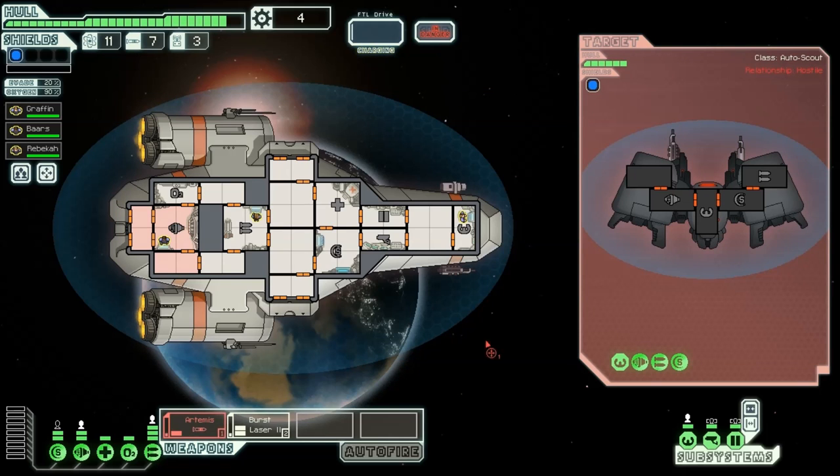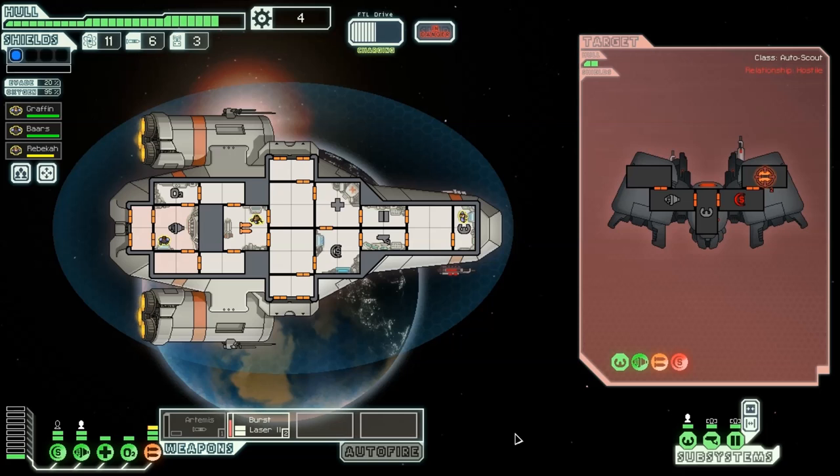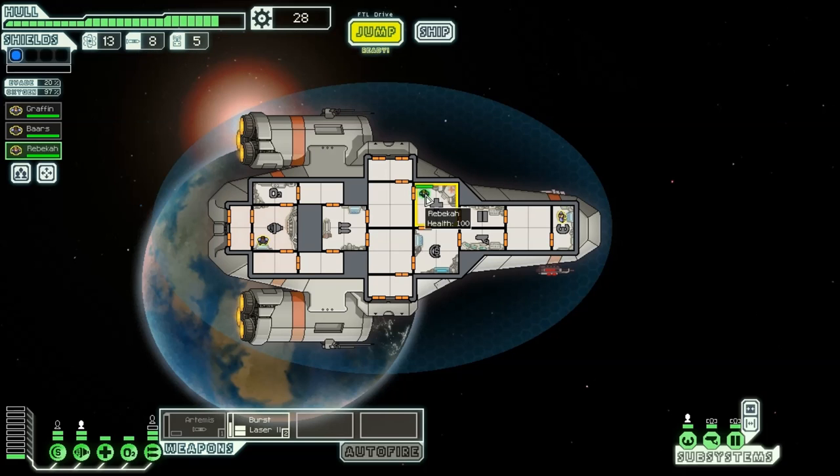An automated rebel scout is attacking the small refueling outpost — should we intervene to defend it or avoid the conflict? We're going to intervene to defend it, so hardcore. Boom, and our weapons are down again — they always shoot our weapons with a missile. Only 9 scrap, 15 scrap from that — that's a cheap reward. We came here for scrap, that was the entire point.